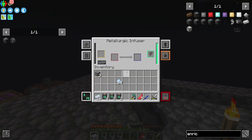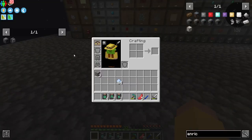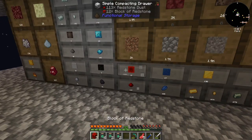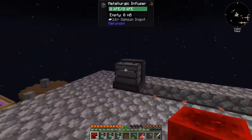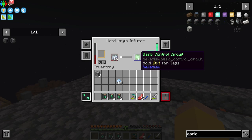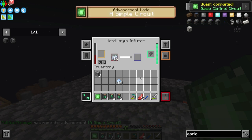I'm going to need these eventually, so a block of Redstone — Enriched Redstone or Redstone Dust. Let's grab about five Redstone Blocks. That gets me my first Basic Circuit, which has no rewards for it but it's a step in the right direction. So I need two of those.